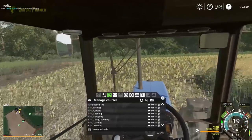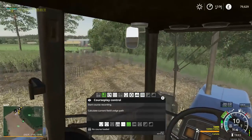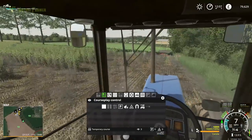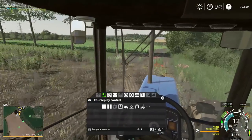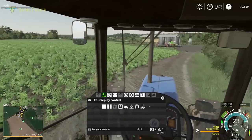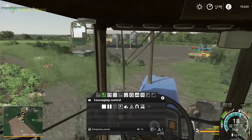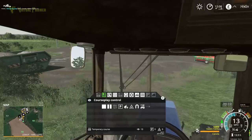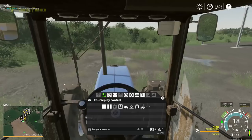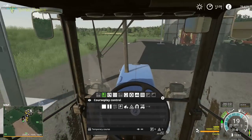What I want to do now is bring up courseplay, make sure we're clear of any courses — fantastic — and then we'll start course recording at this point and head down to our yard. We're going to have to go through the back of the barn for this; there's no way to avoid that. That's the only way we get the kind of turning circle that we need.